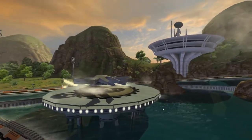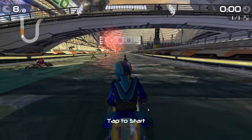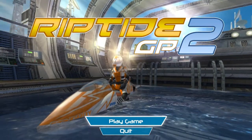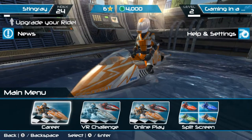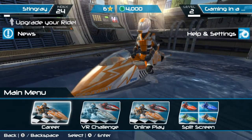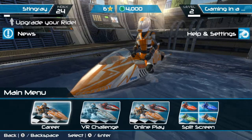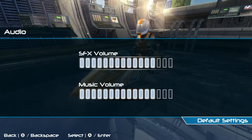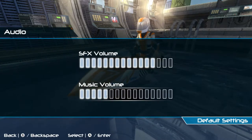Let me turn down the music, see if I can get to the menu. This is help and settings. Settings, audio, music volume - go down. Okay, so you can hear me talking.